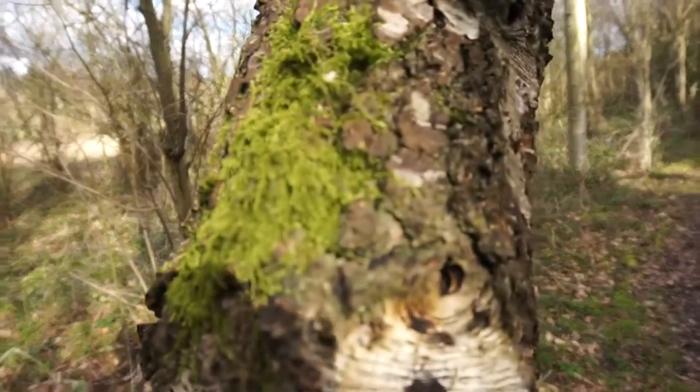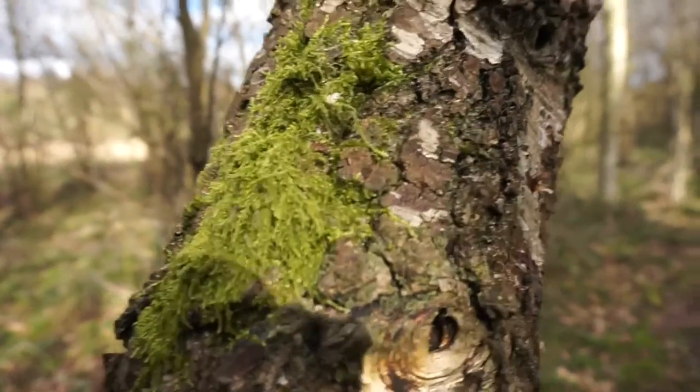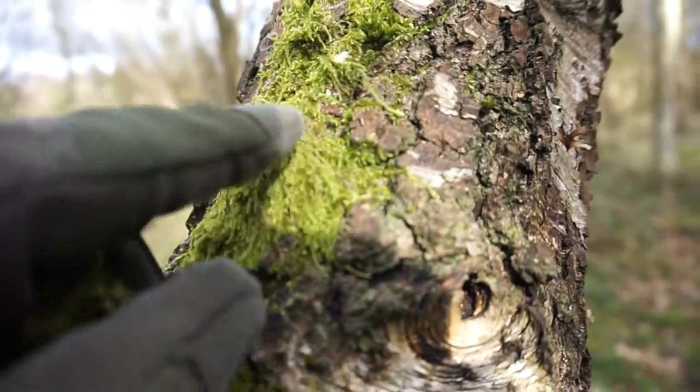These mosses will either be on the floor surrounding the plants — I'll trim it back to make sure it doesn't take over the plants — and it will also be on the background. So the background will eventually look like one of these trees with moss growing up it, which looks pretty cool. This tree is pretty awesome — I think it's actually the same moss, just kind of smashed on and growing onto it.